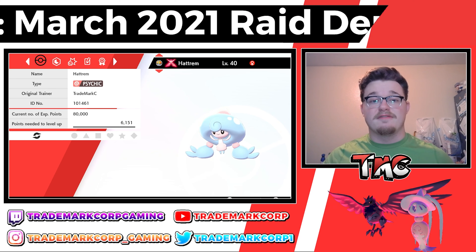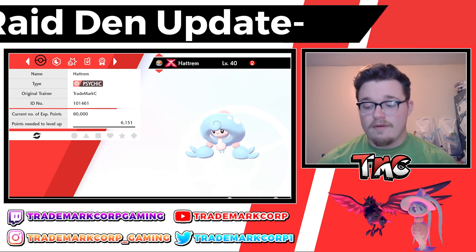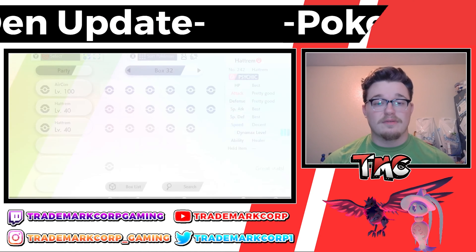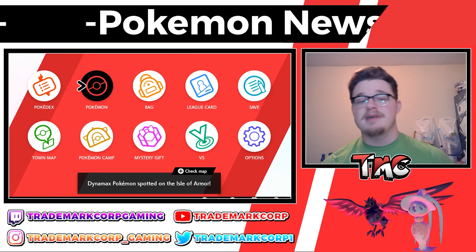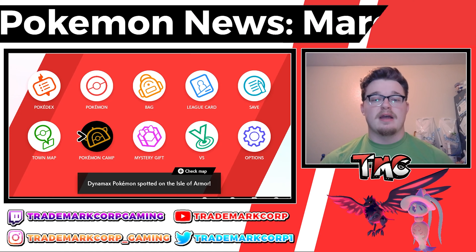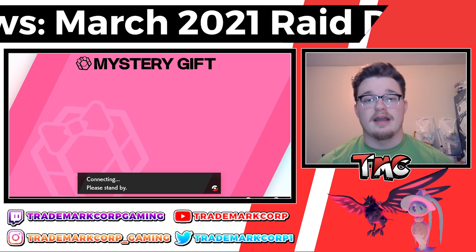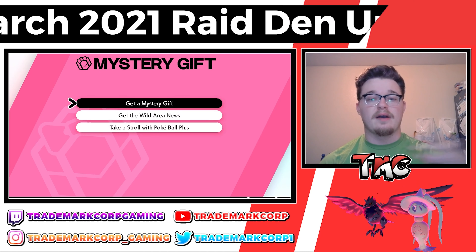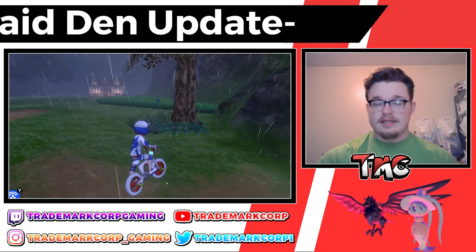If they do take the G-Max off of it, you can't put it back on. That is the March 2021 raid update. As always, if you need to get the raid update, go into your menu, go to Mystery Gift, and simply select 'Get the Wild Area News.' It'll connect to the internet and tell you that you now have the Wild Area update.